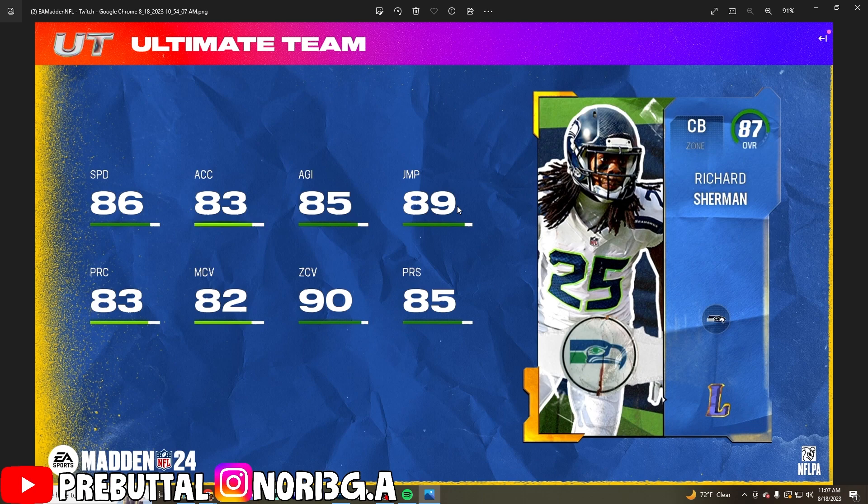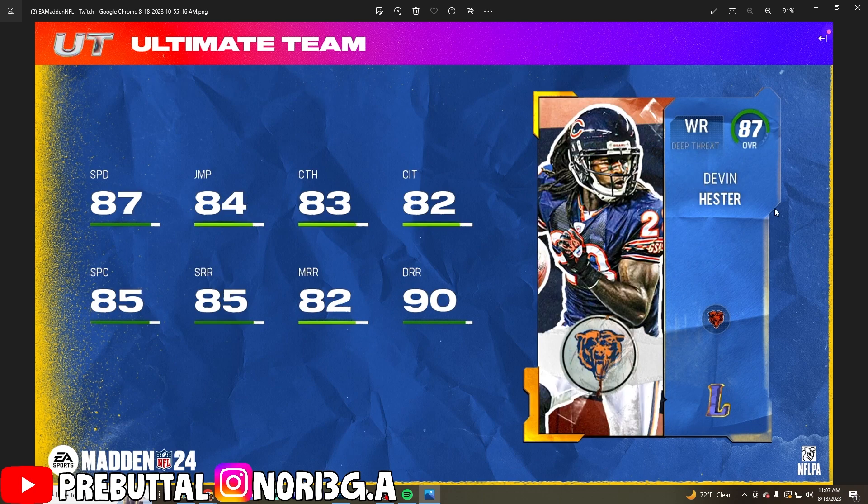The next card is Richard Sherman, and he is going to be disgusting — having Deep Zone KO makes him just another great card. The man coverage I wish was a little better because this guy could play some man; he was shutting people down especially with the Seahawks. But nonetheless, still a great card.